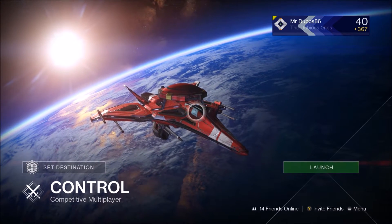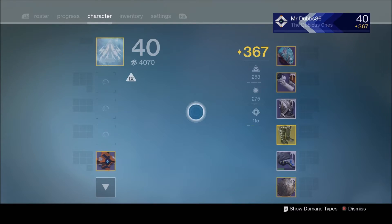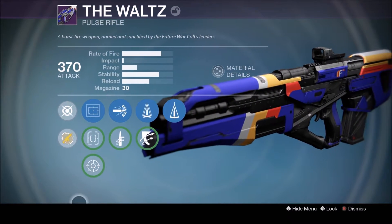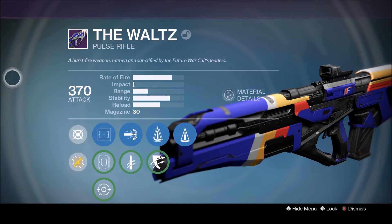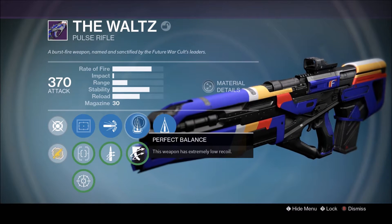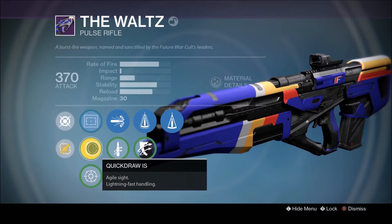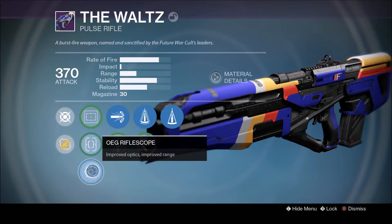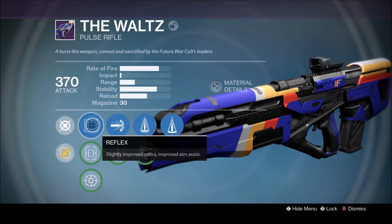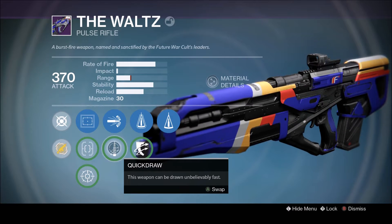Welcome back to Destiny: Rise of Iron. Today we're doing our first legendary roll review of Rise of Iron, and we're getting one beautiful roll from my 50-plus package opening video — my pride and joy, The Waltz, which has counterbalance, perfect balance, and high caliber rounds. This thing's a beast. A lot of people are not fans of the available sights on this gun, but I actually like the reflex sight quite a bit — it's really personal preference.